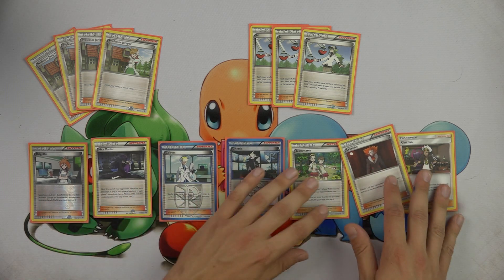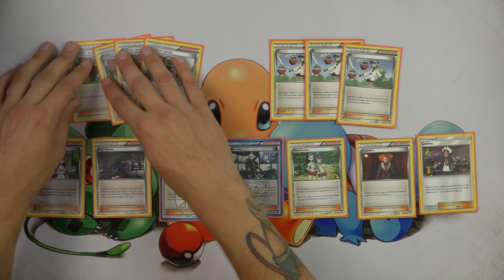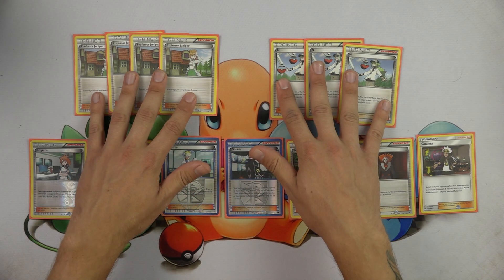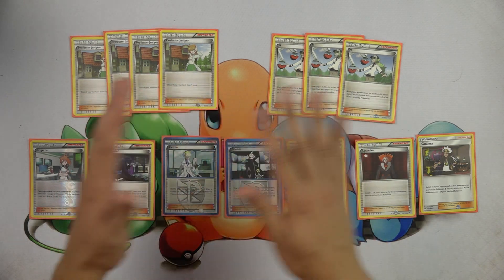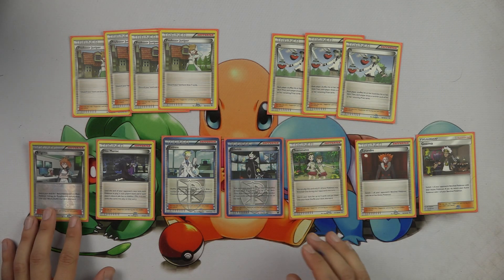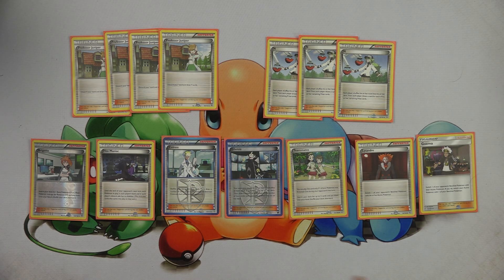I really like being able to go for what you want with Tapu Lele and then retrieve it with Versus Seeker. We have our staple draw supporters: we know why we play four copies of Juniper, and we know why we play two to three copies of N — four is probably overkill in expanded. I've seen some lists go as low as two here, and that is acceptable most of the time.